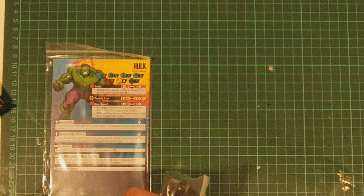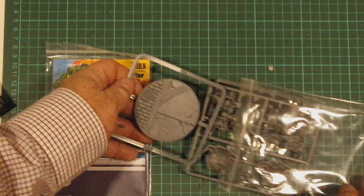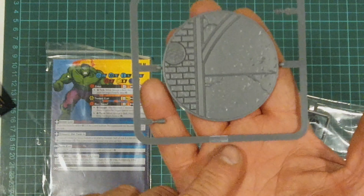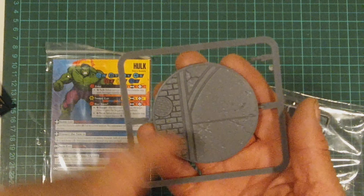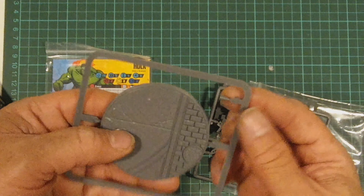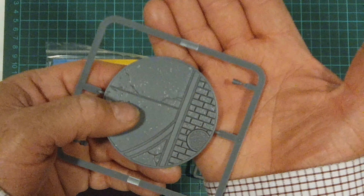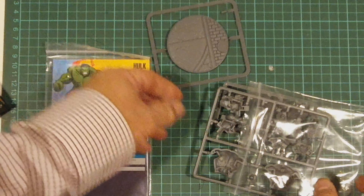The Hulk comes on a large base. His base is 60 millimetres in diameter. As with all the bases, it's textured and looks pretty cool. Apparently Modoc's base is the same size as this one. And if you see here, he's got a coffee cup and a crushed beer can, which you can just use as scenic scatter on your base, or you don't need to use them at all.